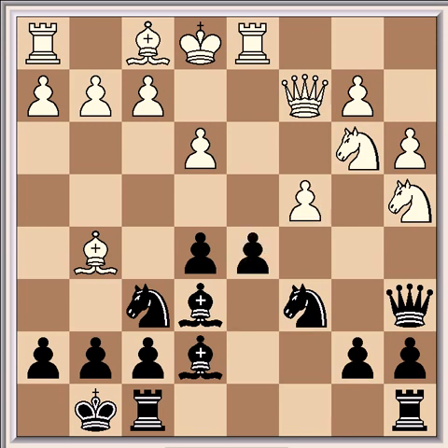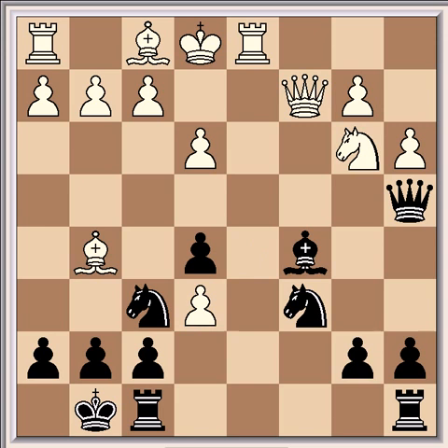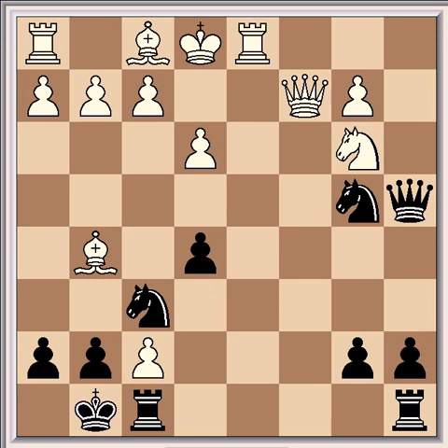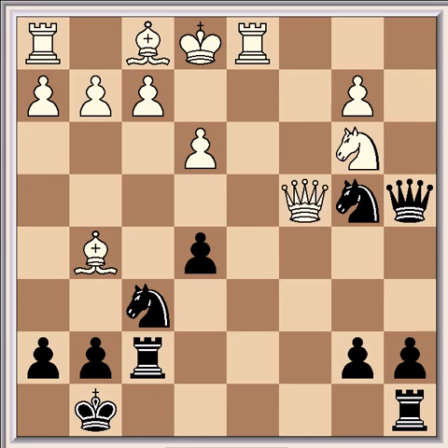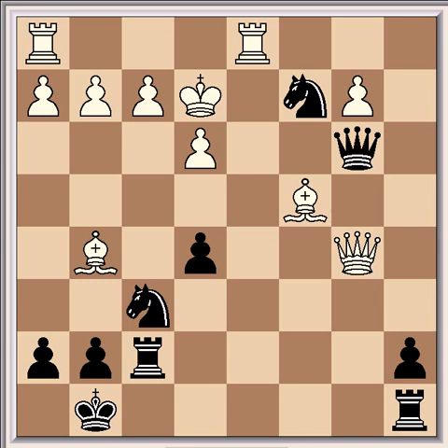What would have been better here is Nga5, when after this continuation: Bxc5, cxd5, Qa4, dxc6, Bxb4, Bxc4, Axb4, Nxb4, exf7 check, and Kh8 — which is preferable to Rxf7 because of Qc4, Bxb5, Qxb5, Qxb3, Bxc4, Nc2 check, Ke2, Qxb5, Bxb5 — where white should have a winning endgame, being a pawn up with two bishops against two knights. It should be relatively simple to win.